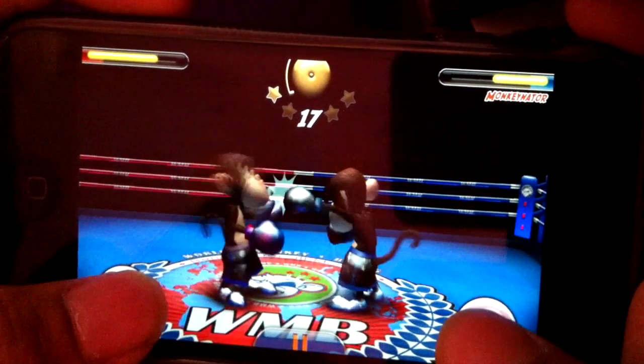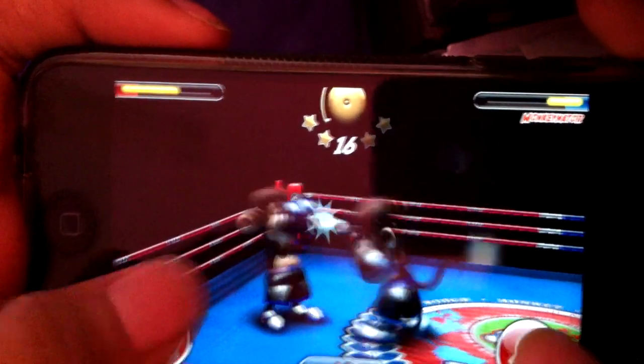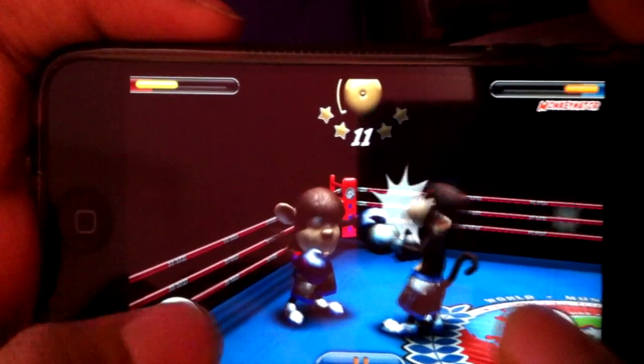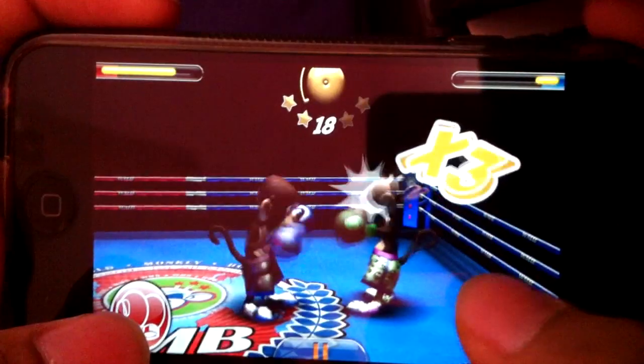You can also recoil the opponent's attacks by pressing the bottom left block as soon as the opposition punches you. That recoils your attack and it hits the opponent back. So this is the fighting structure in this game.